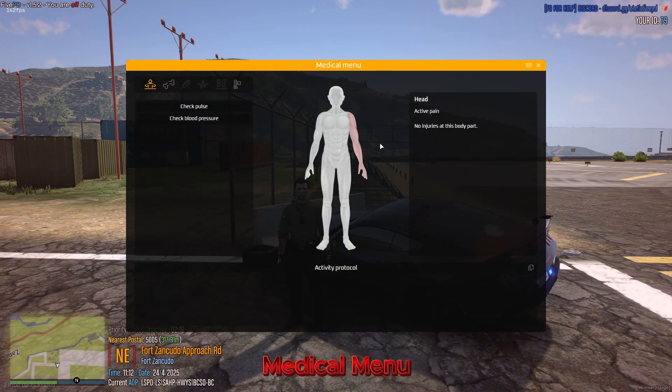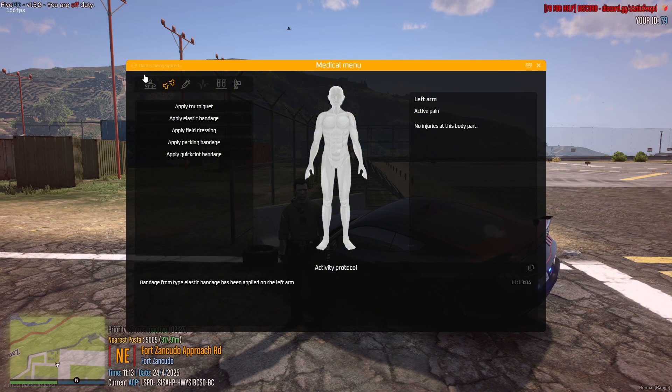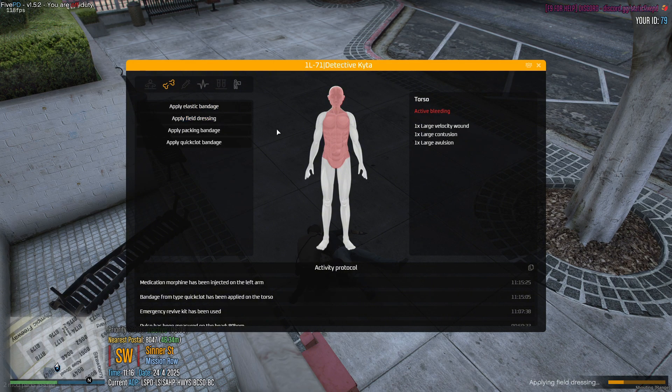To heal yourself, press Y by default. The treatment needed will depend on your injuries. Various bandages and other medical tools are within the medical menu. To heal others, press H — the same rules apply. Make sure not to abuse the medical system; always use the appropriate treatments and medications in line with our server rules.